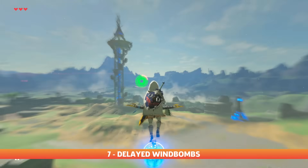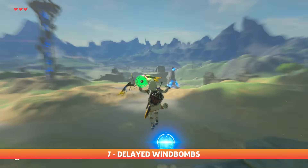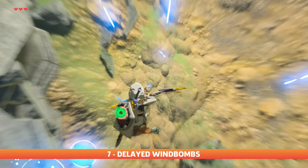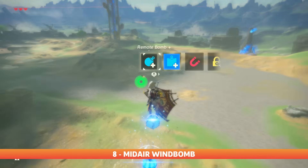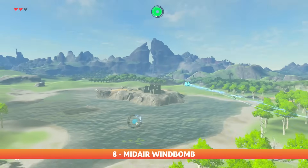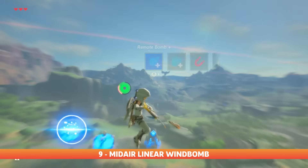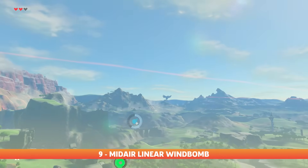Delayed wind bombs are a common practice for changing the angles and speeds of your wind bombs, such as a delayed turn wind bomb or delayed aiming wind bomb to mix and match for specific speeds and distances. Mid-air wind bombs can also be performed in several ways. One way is to drop one below you and another quickly behind to line them up for a nice mid-flight launch. The other way is to be gliding at full speed and line them up horizontally for a nice flat angle forwards.